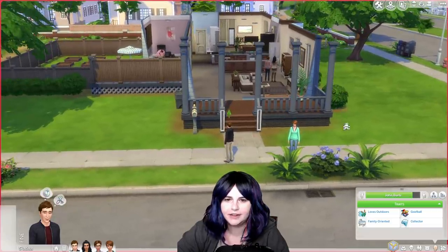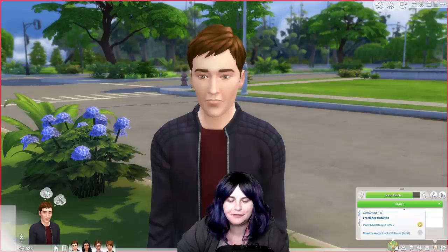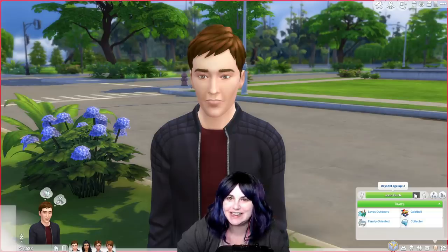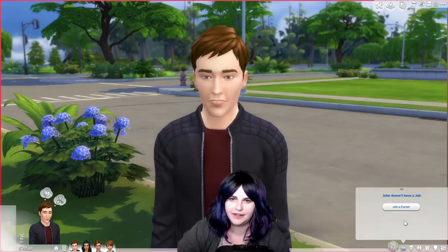The Burb family live here in Garden Essence, although it has been completely remodeled to suit this family. John Burb is a freelance botanist. He is a nature sim — he loves the outdoors, he's a goofball, family-oriented, and a collector. He has only three days until he becomes an elder. He currently does not have a job; he's stayed home most of his life helping care for the children, and he also really loves to garden and earn money for the family that way.